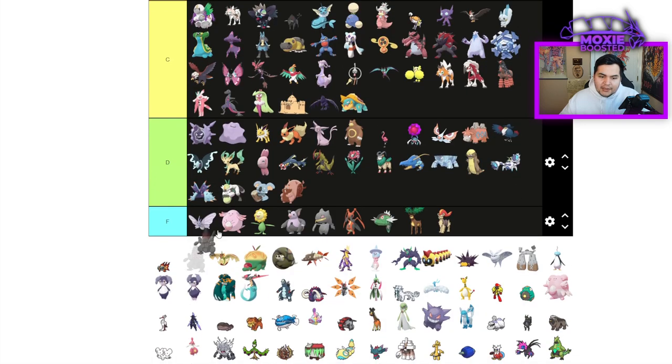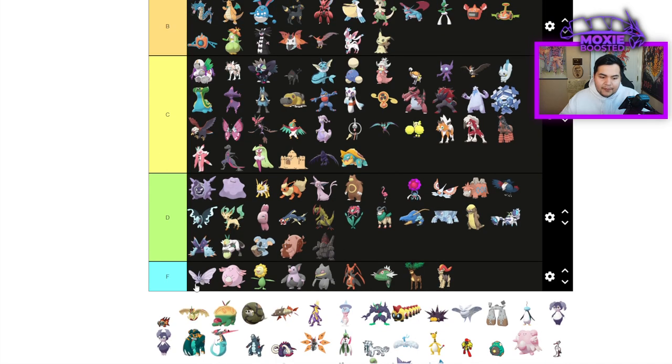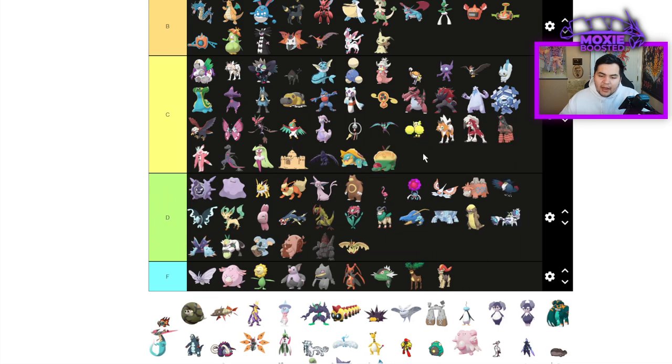Coalossal is D tier — it hurts to put you there but you are not that great. Flapple is D tier. Appletun is C tier because it can actually Tera Grass and run Leech Seed, Body Press, Iron Defense, Apple Acid sets — so that's terrifying. I like Appletun, I don't think it's that bad.